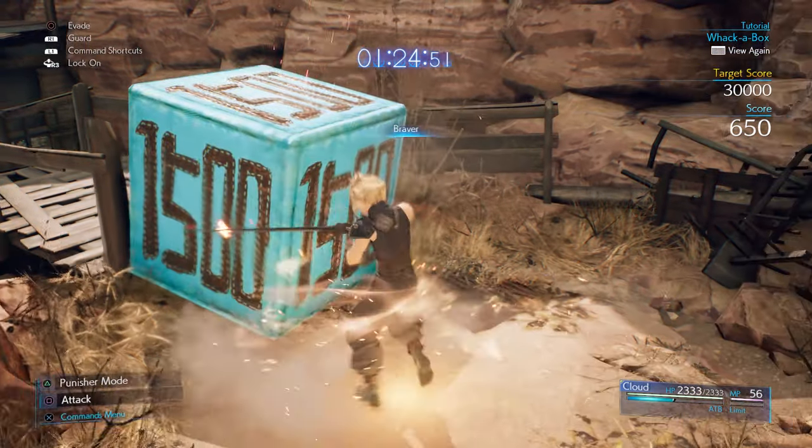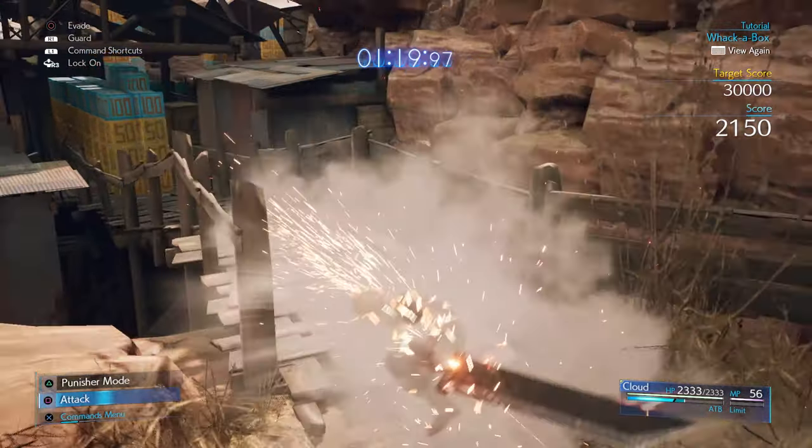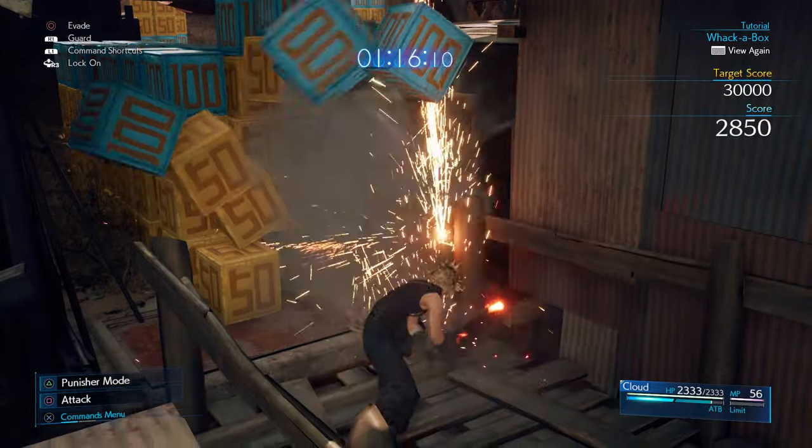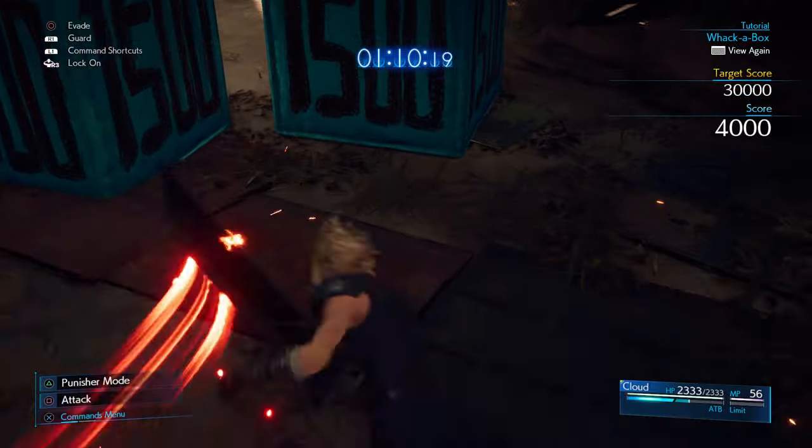Get a few slams in there, then go for a Braver. Keep building up the ATB Gauge — you'll eventually break that down. Power on through the next set of boxes, smash a few of them, and get the ATB Gauge up, but don't worry too much.